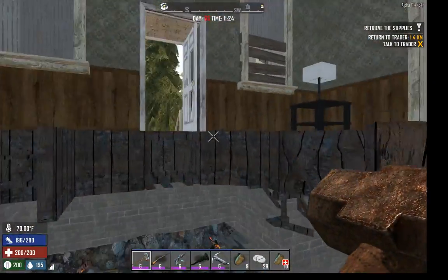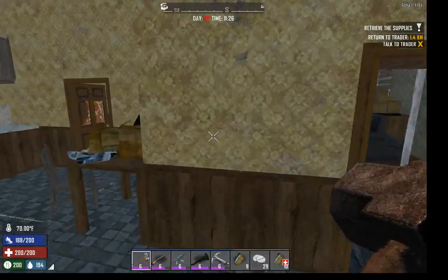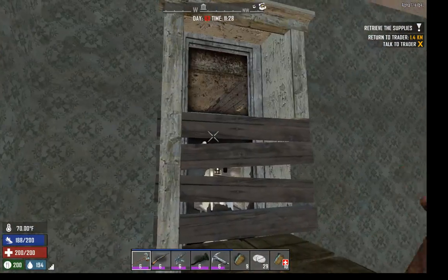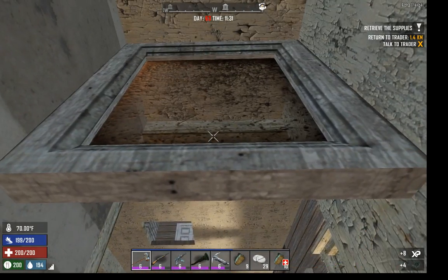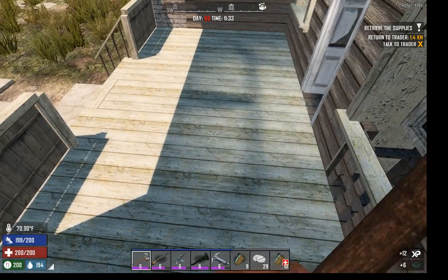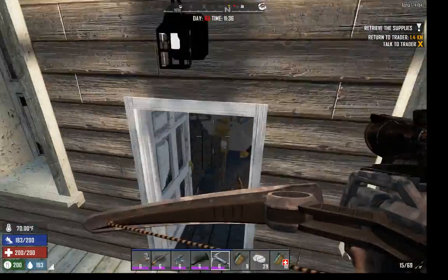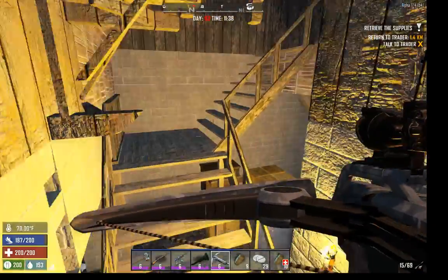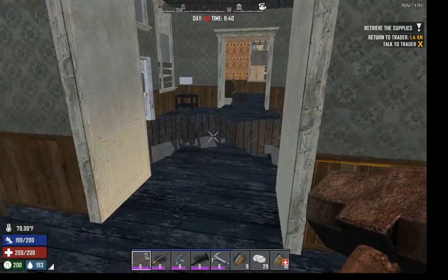This is where you land if you come barreling through the front door and you're not paying any attention whatsoever. First time I ever found this house, we came through the front door and the floor right there is breakaway. So with a wooden bow and a wooden club, we were dancing in circles down here in the basement clearing this place out. What a nightmare — but it was fun, it was a nice challenge.